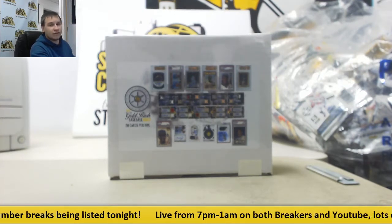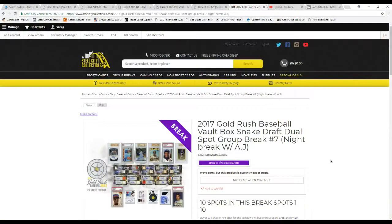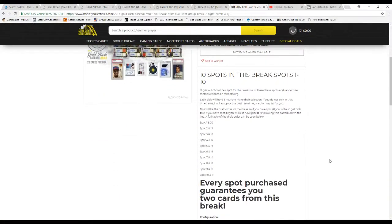Let's go over the rules for this one so that everyone is clear on what we're doing. There's ten spots in this break. Buyer shows our slot. We're going to take all those names and randomize them five times each — that will be the draft order. So if you have spot one, you'll also get spot 20. It's a snake draft, think like your first two rounds of a fantasy draft. So one gets 20, two gets 19, three gets 18, four gets 17, and so on.